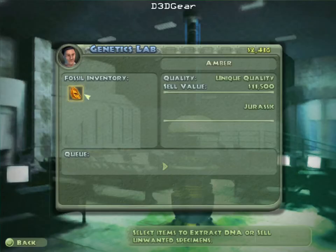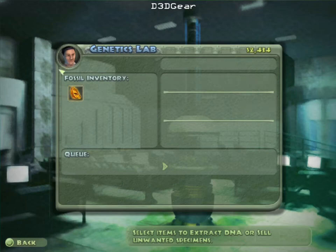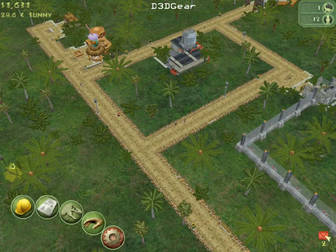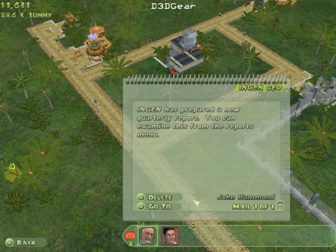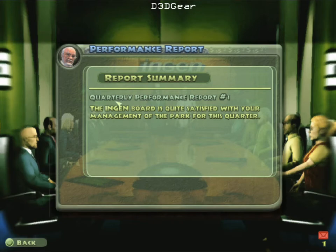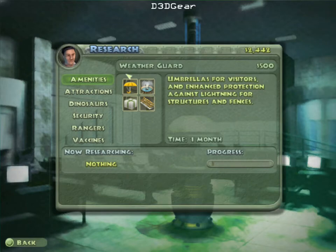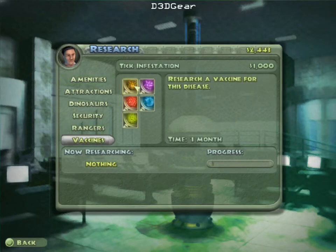The funny thing about Amber is that it's worth a lot of money and you don't know what's in there — this is the thing from the movies, the mosquitoes in the Amber. If you extract it, which I'm going to do, you get a lot of DNA percentage into one dinosaur. The InGen board is quite unsatisfied with my management of the park this quarter. We've also researched one of the vaccines, so I'll go ahead and take another one.